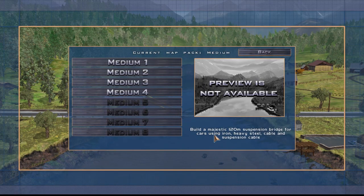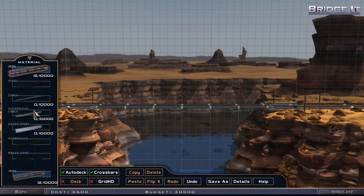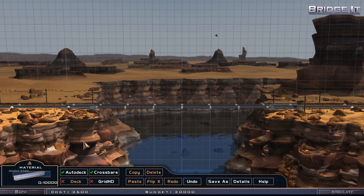Level four: build a majestic 120-meter suspension bridge for cars using iron, heavy steel, cable, and suspension cable — this is new as well. Let's build the deck first, as always. We have a lot of different materials now. We do have suspension cables, so I'm thinking we can do something like this and use a cable here.